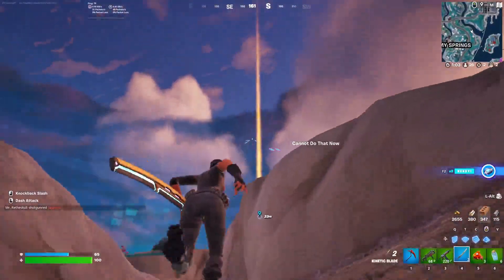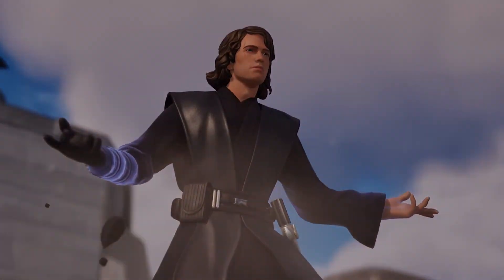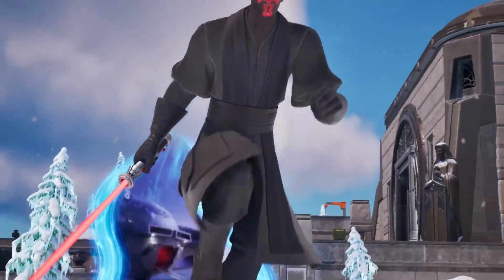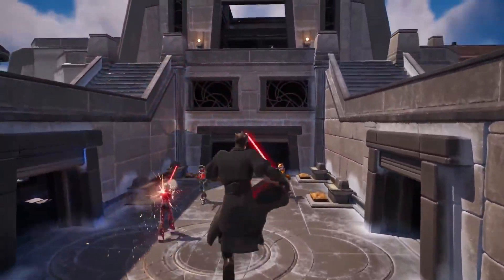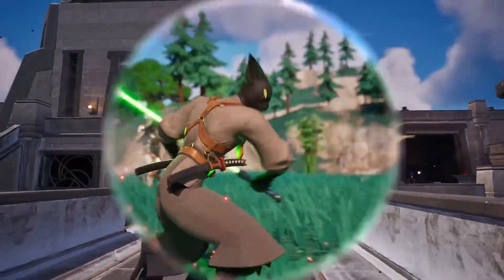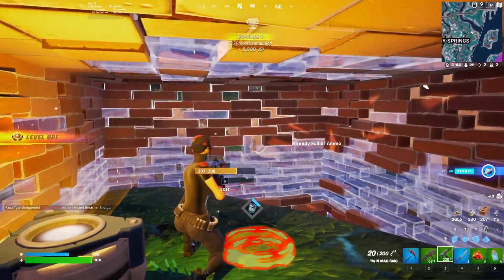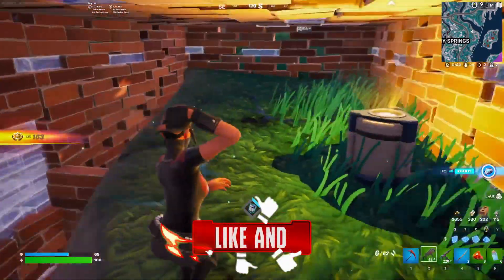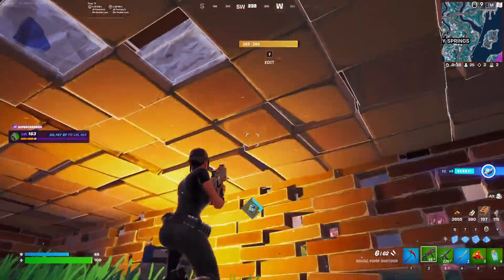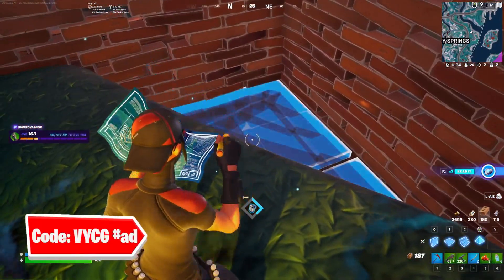Hey guys, welcome back to the channel! The brand new Star Wars update is finally here inside Fortnite — the brand new v24.30. There's been a ton of stuff added to this update: new weapons, new items, and a lot of free rewards. Make sure you stick around until the end of the video to get all that info. Drop a like, subscribe, turn on post notifications, and use code VYCG in the item shop if you're picking up any of these brand new Star Wars cosmetics.